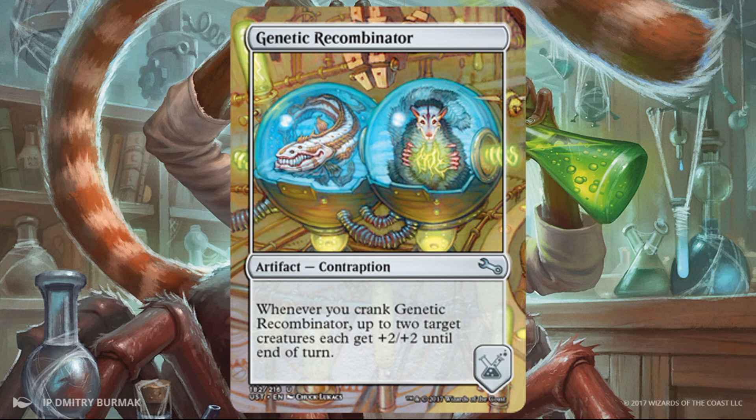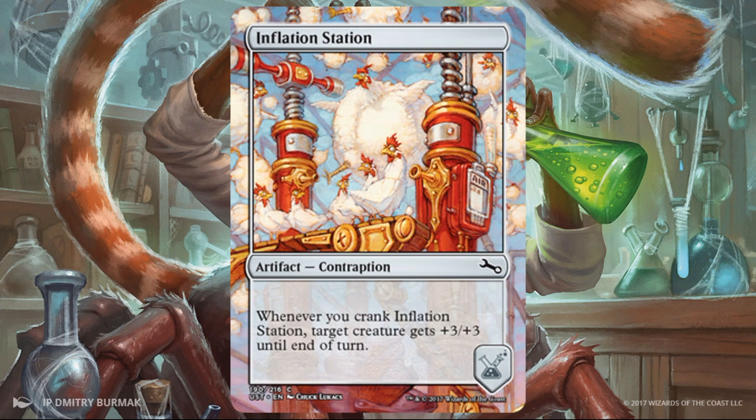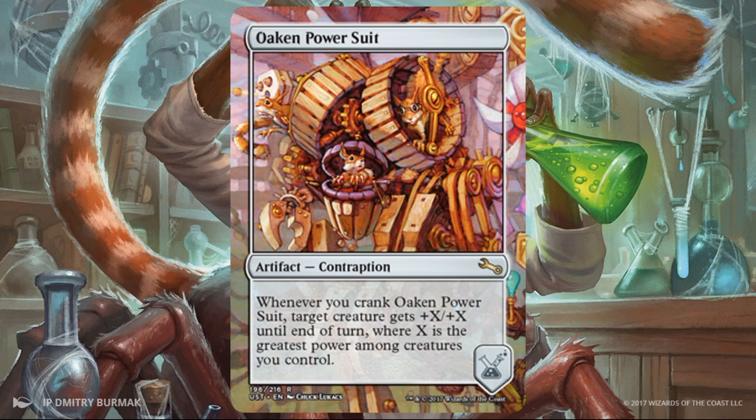Genetic Recombinator — this one will help with the size of creatures, though this time temporarily. Up to two target creatures each get +2/+2 till end of turn. This is good in a go-wide strategy as well as a go-tall strategy, so it fits into a few different places. Inflation Station — you guessed it, it's about getting bigger. Target creature gets +3/+3 till end of turn. It's a common, but still pretty significant on a trampler or flyer. Oaken Power Suit — whenever you crank this one, target creature gets +X/+X where X is the greatest power among creatures you control. A little variance based on board state, but if you're in a board stall or need to push a lot of damage across quickly, you have the potential to do that now.